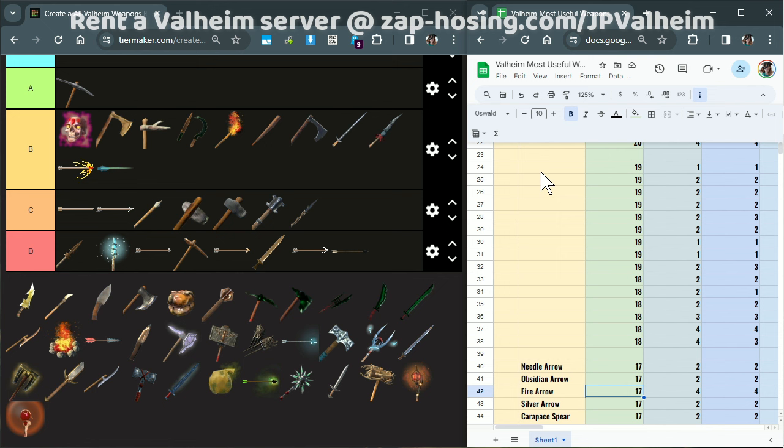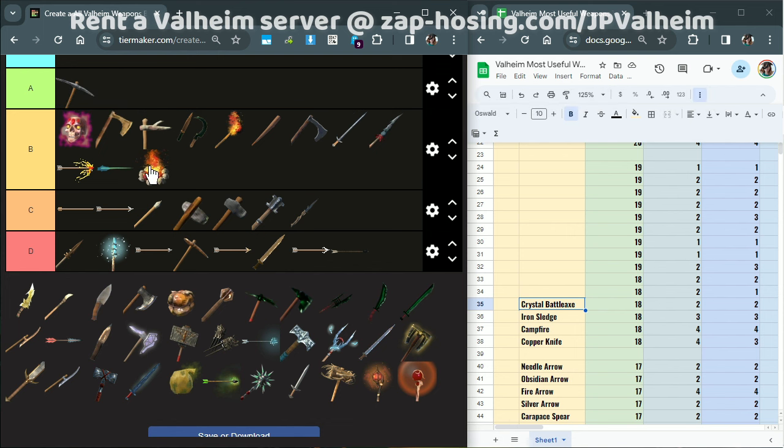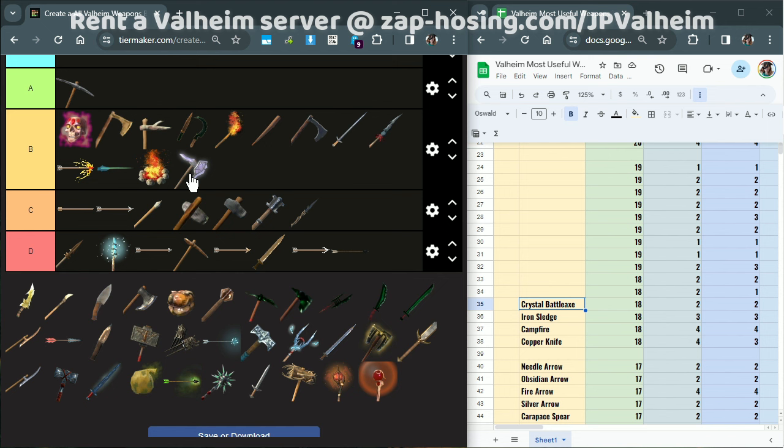Now we'll move on to the B tier items according to the point system. The first four in B tier are the Copper Knife, the Campfire, the Iron Sledge, and the Crystal Battle Axe. You may call me crazy for putting the Campfire in a weapons tier list, but people just act like this is the only weapon in the game sometimes, and honestly it is pretty useful. When I say Campfire, I really mean all the fire sources in the game — campfires, bonfires, hearths, etc. And then we have the Crystal Battle Axe. It's kind of underwhelming in combat just because it's so slow. You'll find yourself relying on the middle attack because of how fast it is, and if you use that, it can be quite good. But the reason I put it in B tier and not C tier is because of its usefulness in cutting down trees. It's actually one of the best weapons in the game to cut trees down, and it has a huge swing.